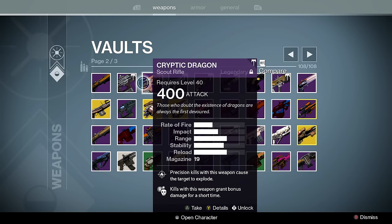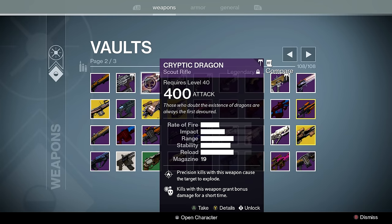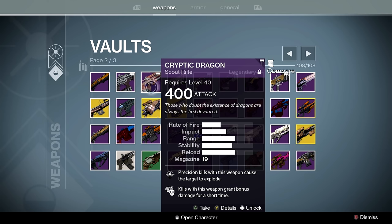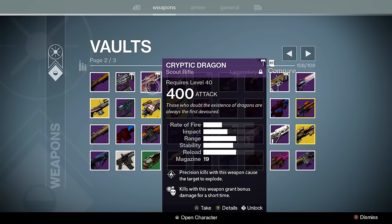Cryptic Dragon — Firefly, Crowd Control, and Explosive Rounds in the middle. We already know what the scout does. I'm actually going to delete its clone later most likely because that one has Will of Light and we don't see that many Taken enemies.